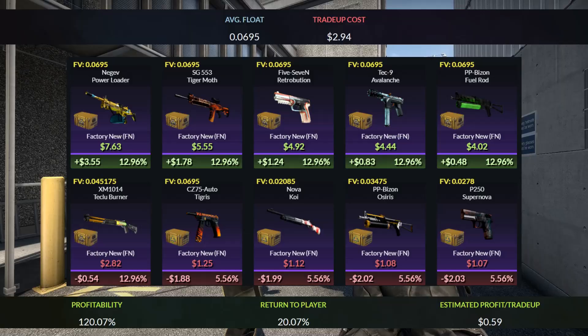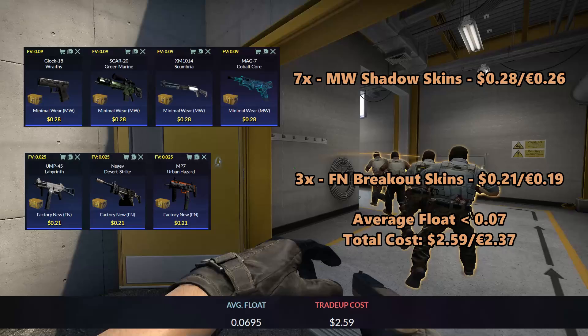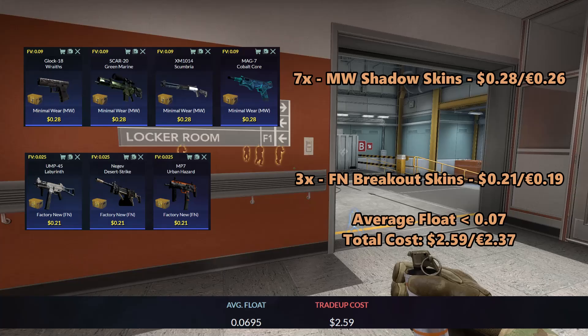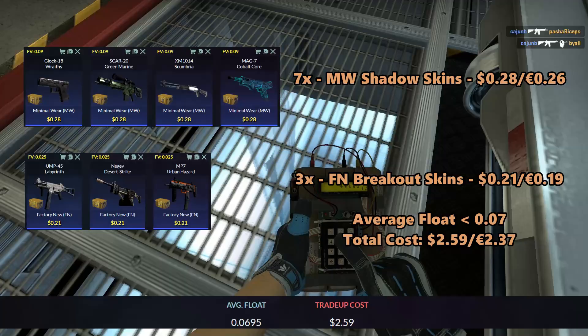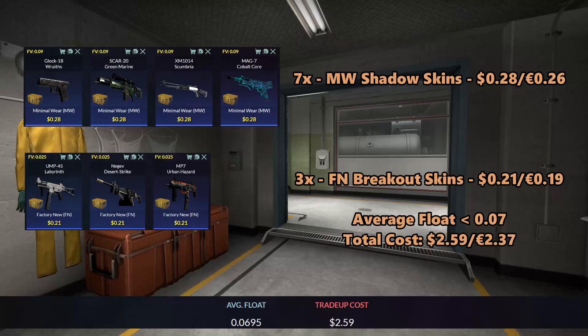The next trade-up will be a factory new mil-spec Shadow trade-up. We will be using 7 minimal wear Shadow skins and 3 factory new breakout skins. For the Shadow skins, you can use the Glock Rates, the Green Marine, the Scumbria, and the Cobalt Core — you can get them for $0.28 each. For the breakout skins, you can again use the Labyrinth, the Desert Strike, and the Urban Hazard — you can get them for $0.21 each. The average float for this trade-up must again be less than 0.07. I recommend using minimal wear Shadow skins with floats less than 0.09 and factory new breakout skins with floats less than 0.025.